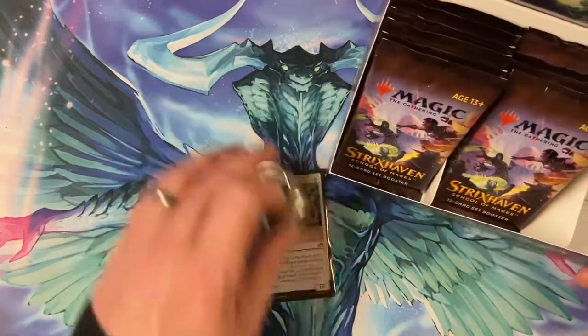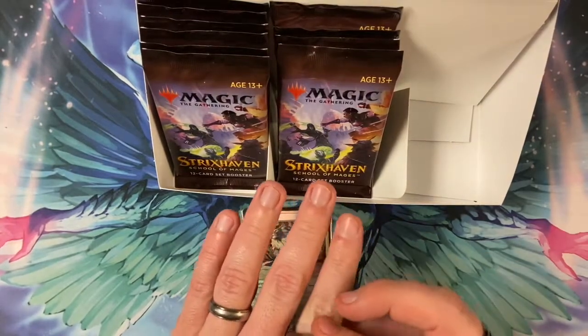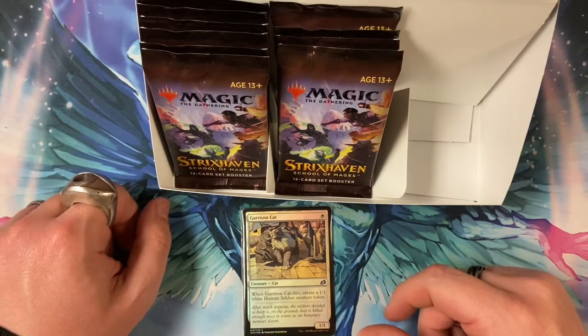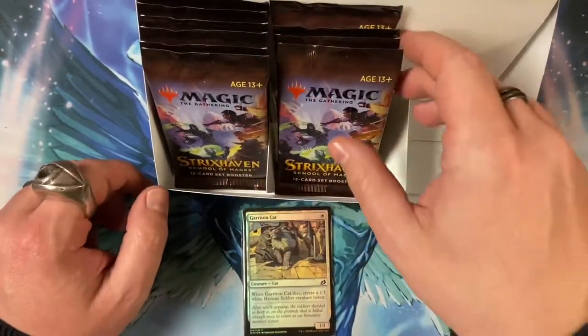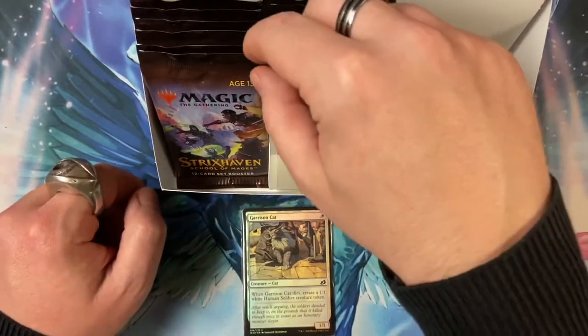I am going to take my turn picking out the next five packs. My last five, and I will be leaving five for Thing 2 so he doesn't get to pick his last five. I pick them for him through exclusion of my own.